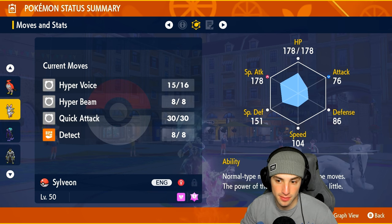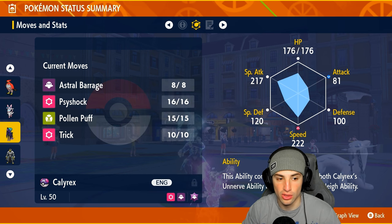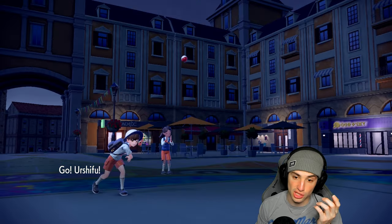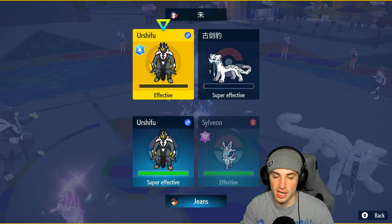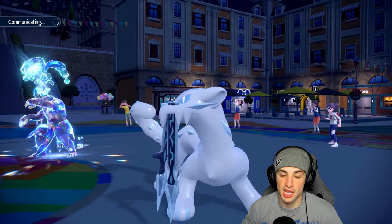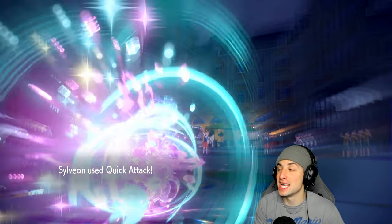Who do I go into from here? I know that Urshifu is Choice. I could Sucker Punch but they can just Sucker Punch back and I die. I'm pretty much forced to go into Calyrex. I could Quick Attack with Sylveon — wait, I am faster. Why aren't I going for Sucker Punch there and Quick Attack here? I should have just gone into Calyrex and realized I had Quick Attack. Sucker Punch picks up the KO, and Quick Attack picks up the KO on the other one. Sylveon killing it so far.